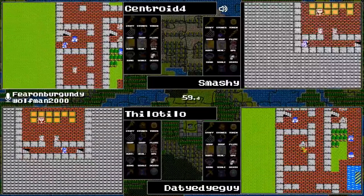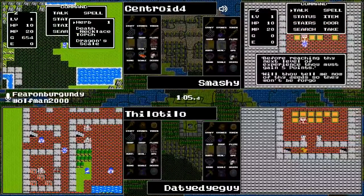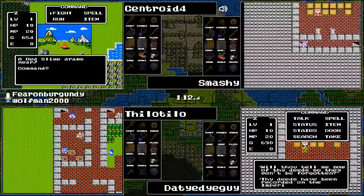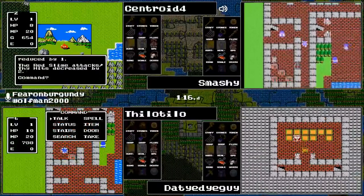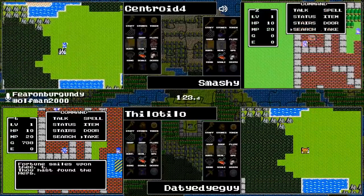I missed the fourth one — that would be some big bucks. So that does put a gold grind into play somewhere down the road. The dragon scale, once it's put on as Centroid has just done, will add two defense points to your total.